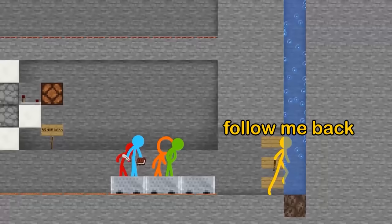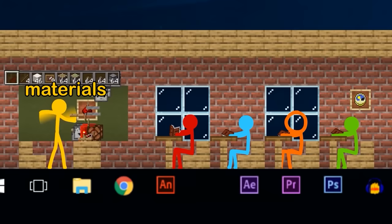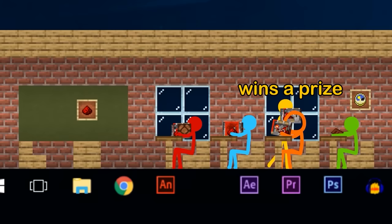All right, class, follow me back to the room. This is the hardest class ever. Welcome back to class. Sit down and we'll start the test. If I pass, can I have fruit snacks? Class, here are your materials for the test. You each will get enough materials to build a project, and the best project wins a prize.